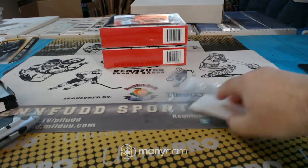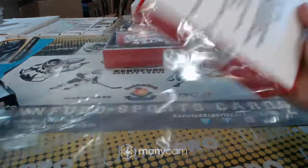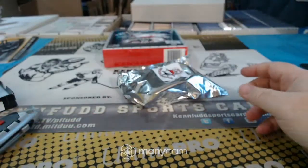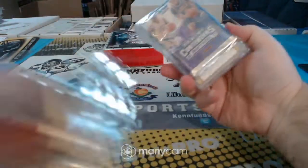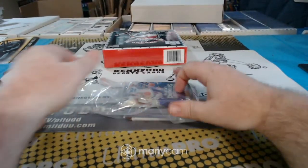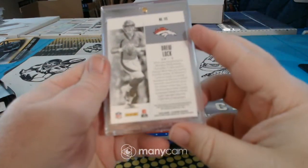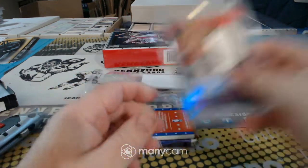And we'll finish up with basketball. 2012 Past and Present, and 2017 Contenders Draft. I'll check real quick — I think it was Illusions. Yeah, Illusions. It's a red parallel to 25, Illusions — Drew Lock RPA.